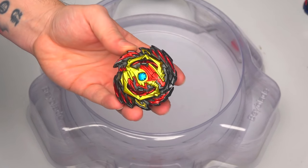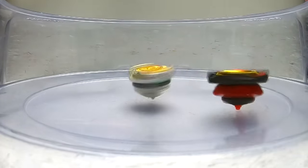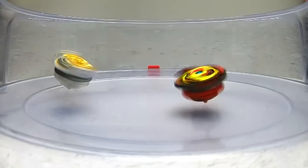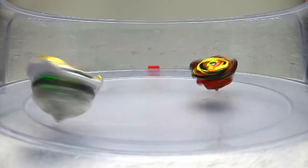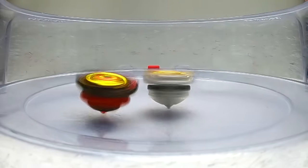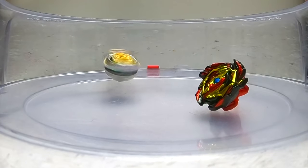Next up is Venom Diablos! 3-2-1! Let's see if the bullet driver can activate. Genesis is on the outside - that was not a good place to be! It's going off balance again - the gear kicks in and it gets it! 1-0! 3-2-1 - nice attacks! That was the bullet driver! 2-1!